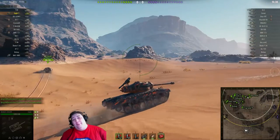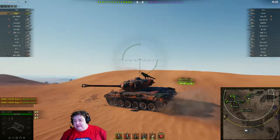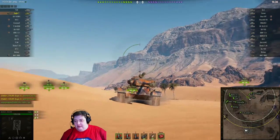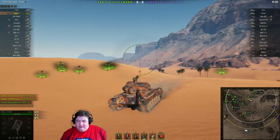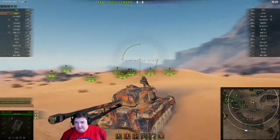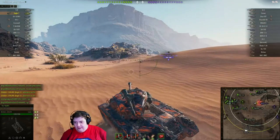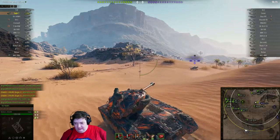Hey folks, this is IOE Throne, and we're back with some more World of Tanks. So as you can see, this is Deadly Smurf — he is in the Eagle 7, in a tier 7 game on Sand River. I'm liking this tank. This is the first time I've actually seen this tank, so I don't know much about it, but it is an American tank, so that pretty much tells me everything I need to know.